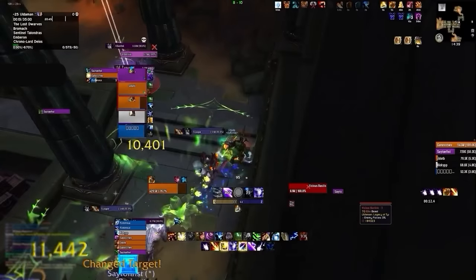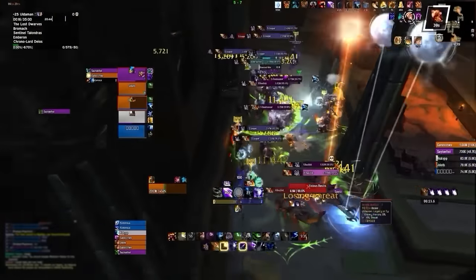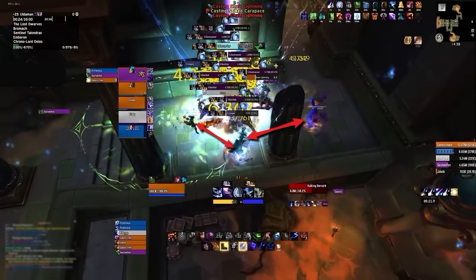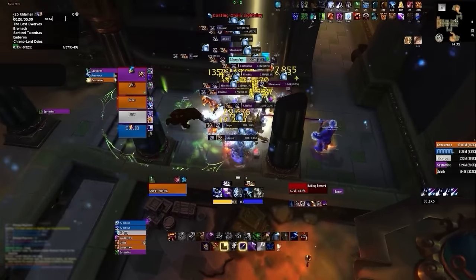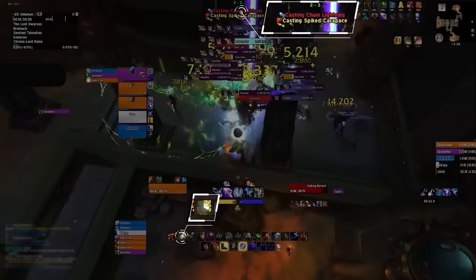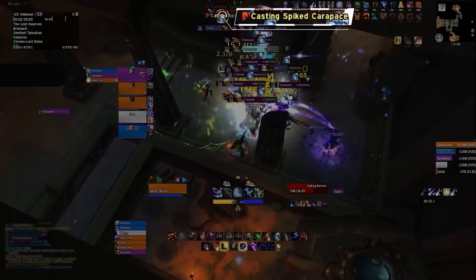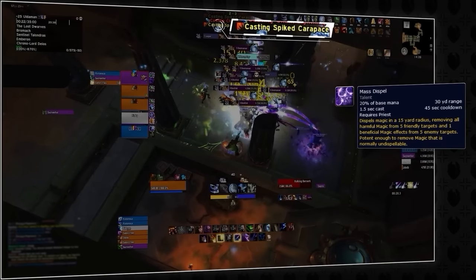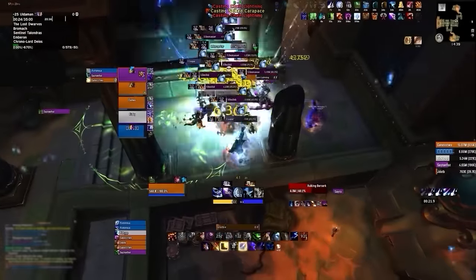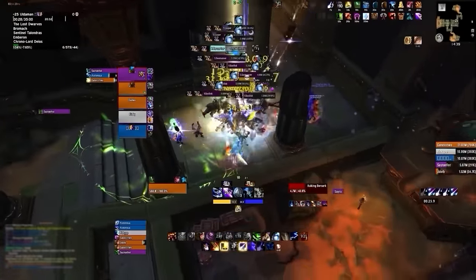Once the mobs are all grouped up, pop Bloodlust and all cooldowns. Ranged should be close to melee to prevent Scavengers from jumping out. Priority damage goes on the Berserker, getting him to 40% as soon as possible. Chain Lightning is the highest priority kick. Off-kicks can go onto Spiked Carapace, but if the cast goes through, Priest should cast Mass Dispel, or single target purges should go onto the Basilisks. Unlike CanX, you're going to want to move out of the Brutal Slam ground effect.